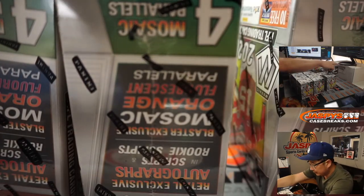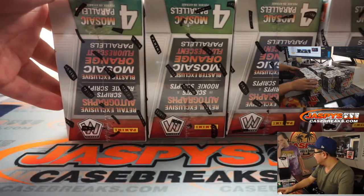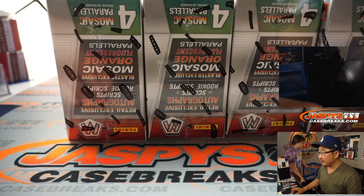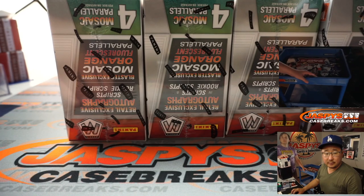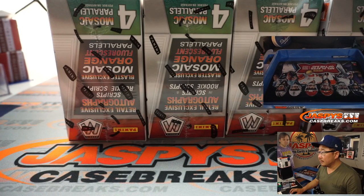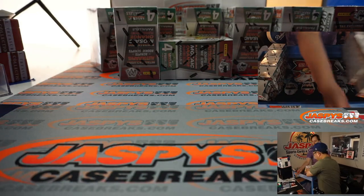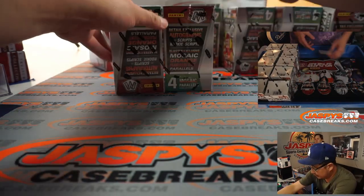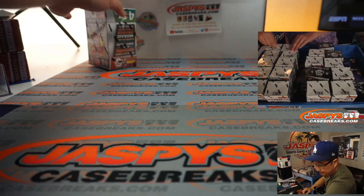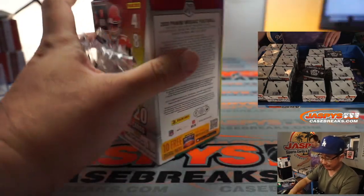Sliding all these over in the back. We got a little Nick help here. Let's turn this camera around. We're going to slide some boxes over to him. He's going to help us get a head start to get this blaster break done more quickly, and that way we can get to some more orders. Nothing else was sold out after this, but a lot of stuff was close, so if you're watching live, go to jaspyscasebreaks.com and check it out.